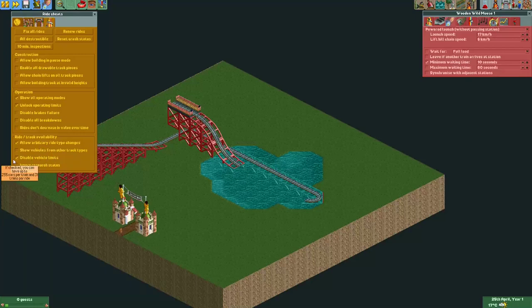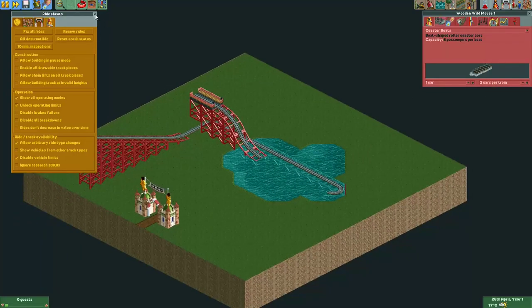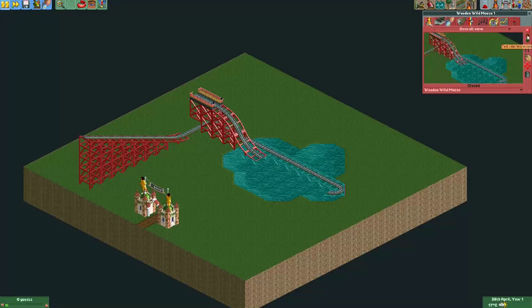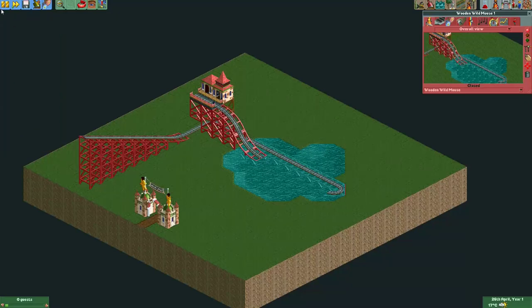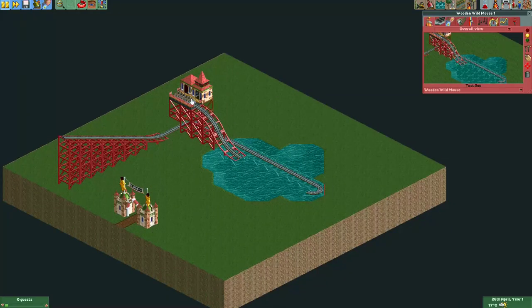I also enabled the 'disable vehicle limits' cheat — I'm using that because we only want one car and we want two cars per train. We'll need to build an entrance and an exit, so let's do that quickly first.